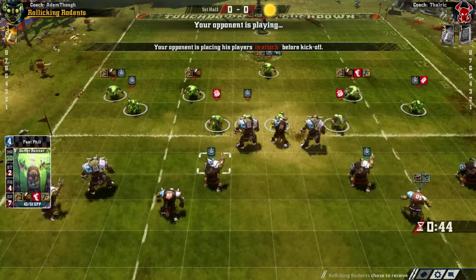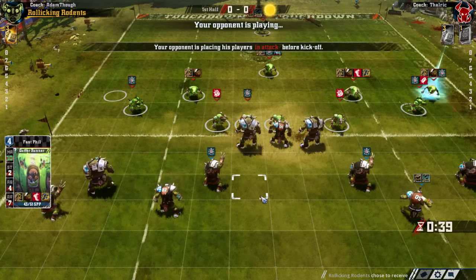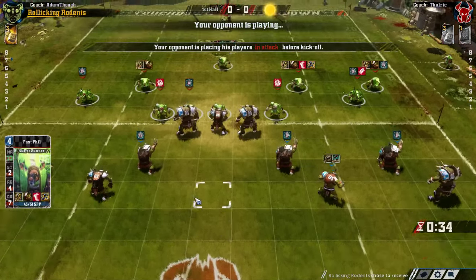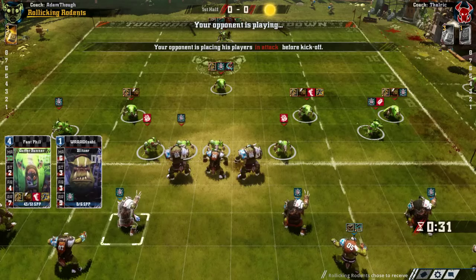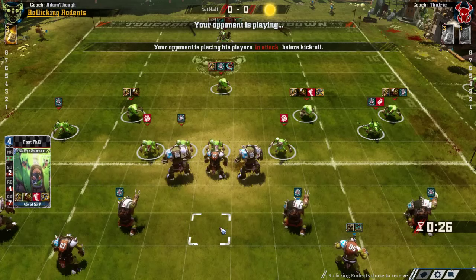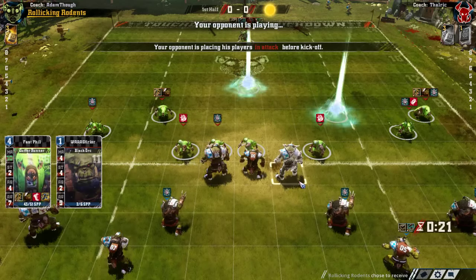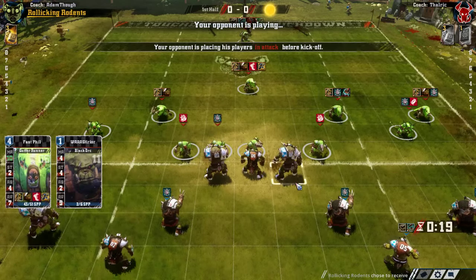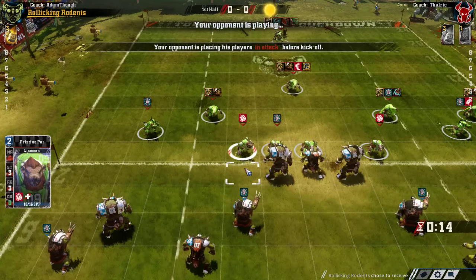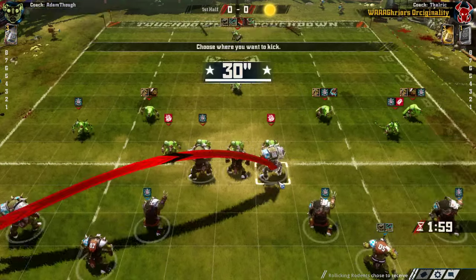What we want to focus on is getting one player down and then trying to foul the crap out of him. He has one reserve player, so our aim should be to bash him as much as possible without sacrificing too much defensive possibility. He needs to commit a lot of players to the line of scrimmage if he wants to get good blocks here — he needs two assists to get a decent block against our players.